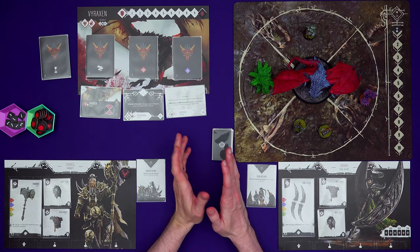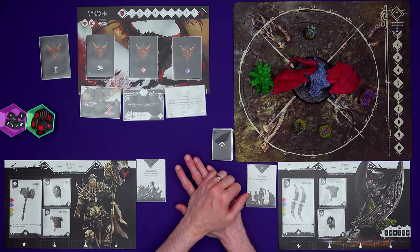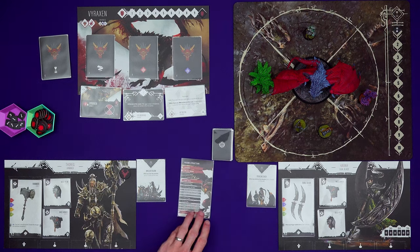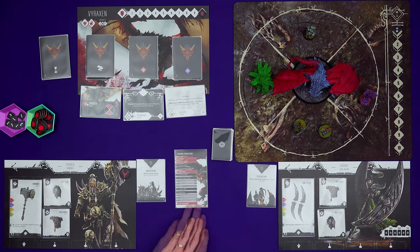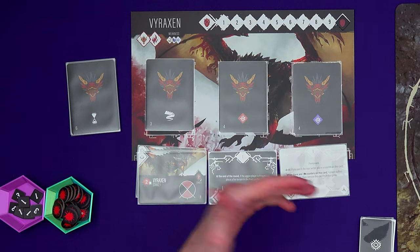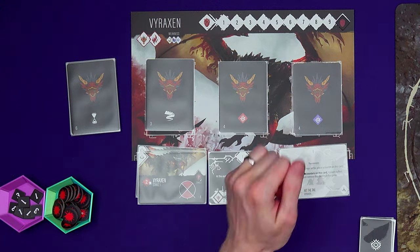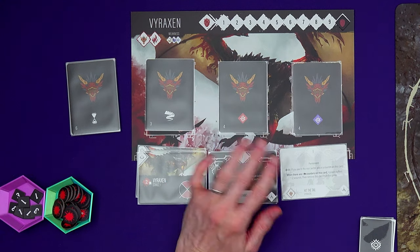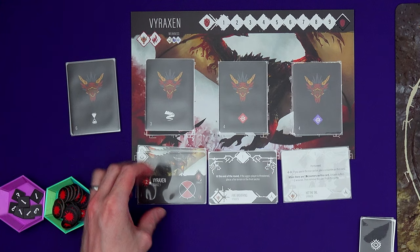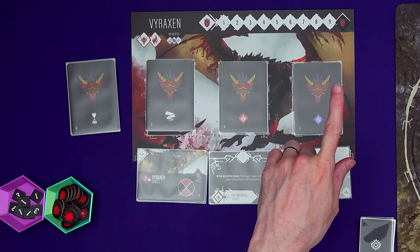I've got it set up for the prologue battle — so some minor spoilers, but just for the very first introductory battle of the game. Our aim is to defeat the Vyraxen in this scenario. It has 10 wounds, and if we zoom in on its board it has some behavior cards. The monsters don't necessarily get a turn in this game. When we do things we will sometimes trigger their behavior cards if we're not careful, and then the monster will react and do probably nasty things to us. They also have stance cards, which tell us how much health the monster has.